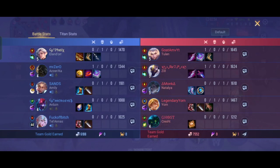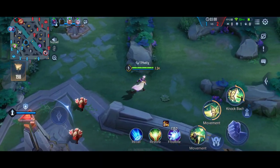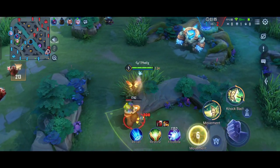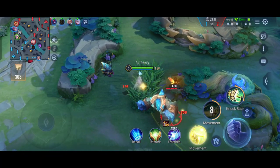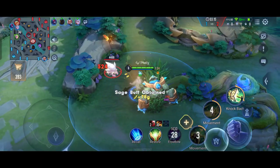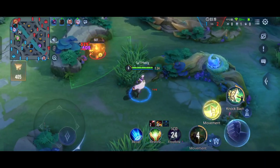They took the abyssal dragon, but we can take the dark slayer if we want. Because of the child it will really increase our gold a lot, and our team needs gold also.